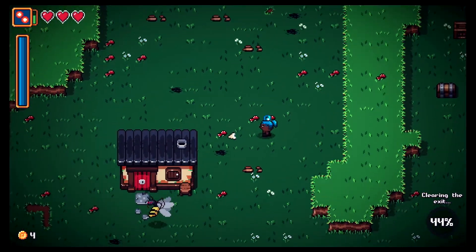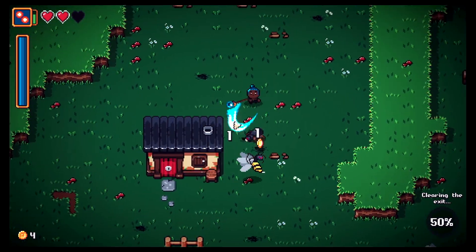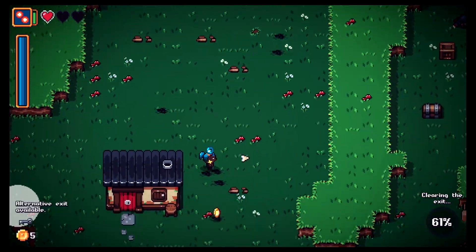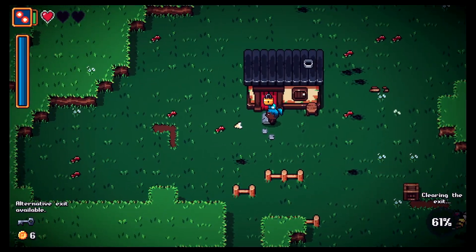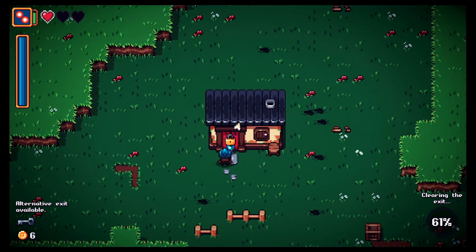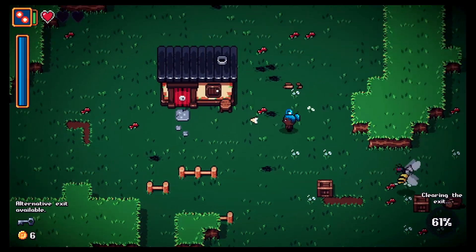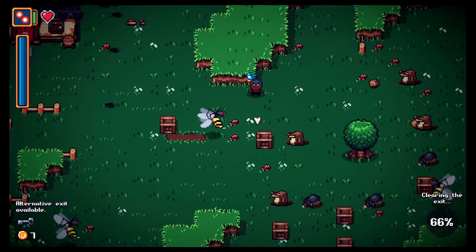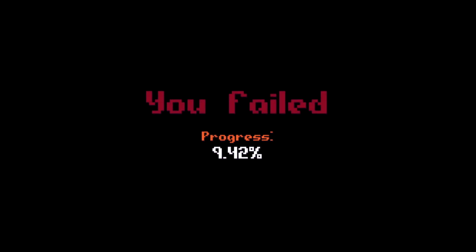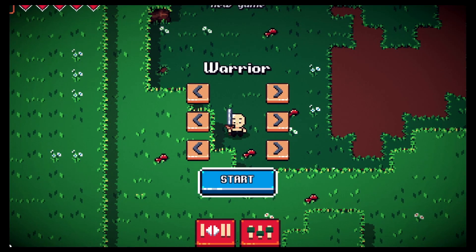Let's smash boxes for coins. Now I need the heal. We got a key — but it's a silver key and the lock appears to be gold. That mole is throwing acorns and I can't block them. We did worse with the mage.